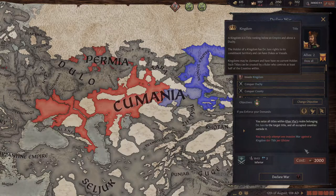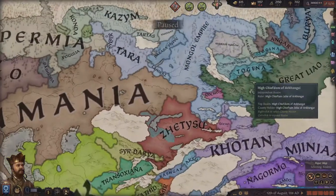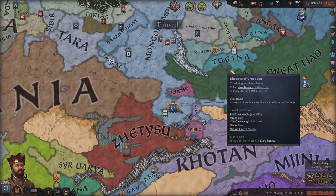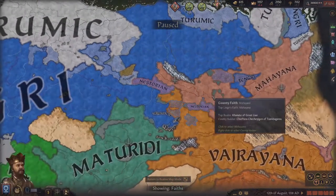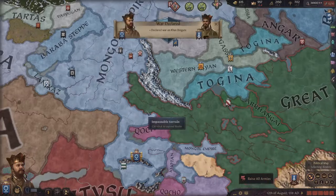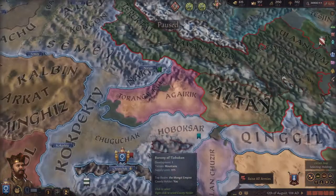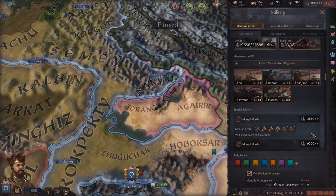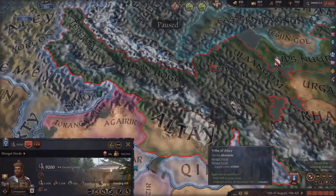Normally, to invade a kingdom it would cost 2,000 base prestige, but because we are the Mongol Empire and the greatest Khan, we can now do it for only 200. So we're going to be taking huge portions of land very quickly and everybody is literally inferior to us. I think I'm going to start with the Great Liao because they have a holy site that gives us prowess per level of devotion. They have 6,000 troops — which before I was a little worried about — but now if I raise my Mongol hordes, I'll raise two of them and we should just be able to run in and completely decimate them.